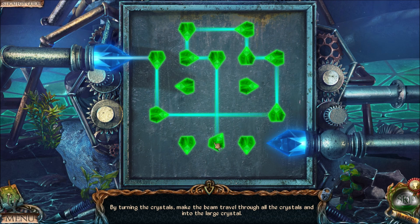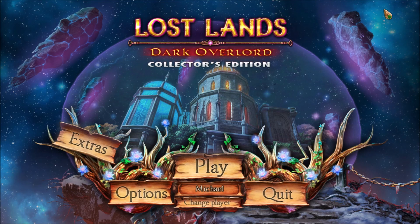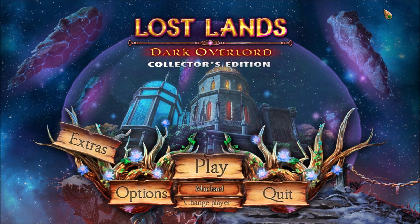There's a little animation that plays, then another animation, and then I hit the skip button. Done — that's the end. So that's the speedrun for Lost Lands Dark Overlord bonus game. I hope you enjoyed it.